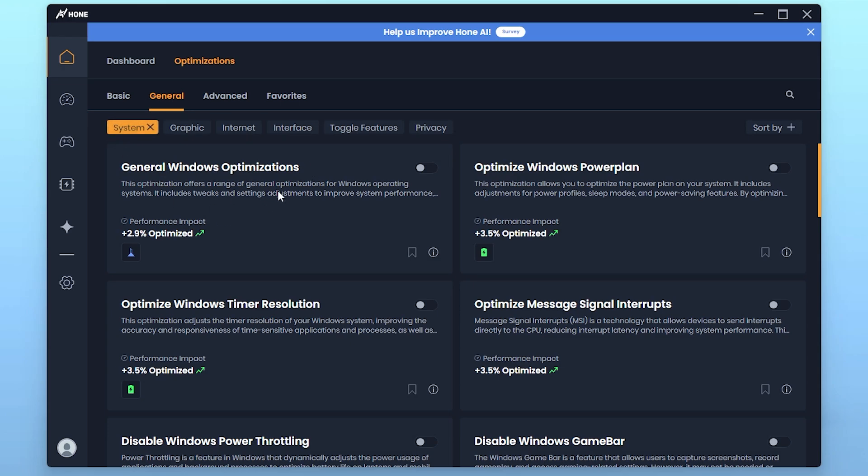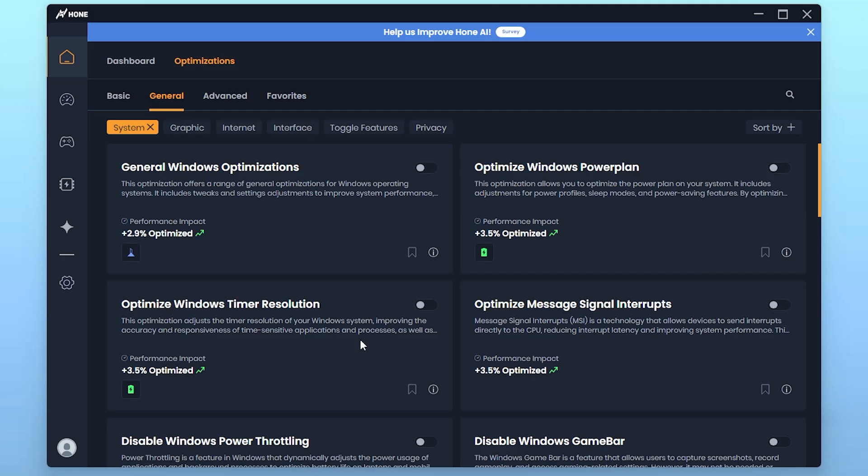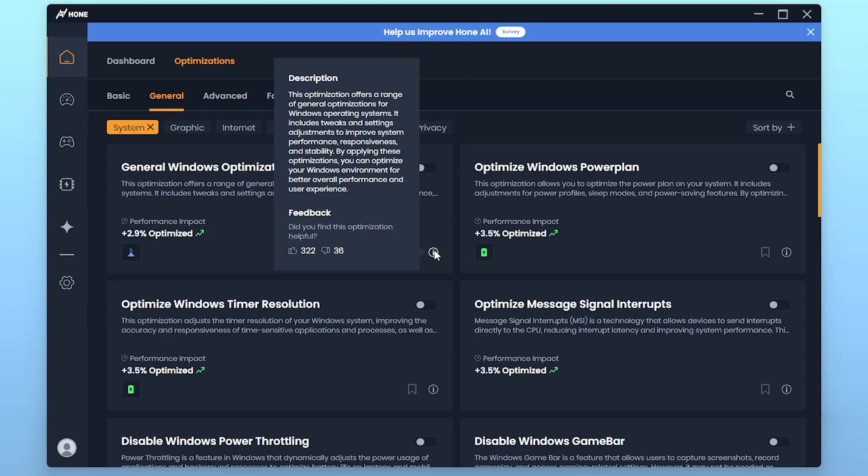Click on the System option and here you will find all the system settings that help you get more performance. The first setting is General Windows Optimization. Click the eye icon to find the description of every single tweak. I recommend you read this description before applying any tweak on your PC for better results. This setting will help make your PC more responsive and stable for best performance while gaming.